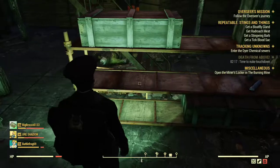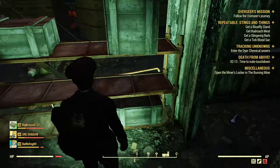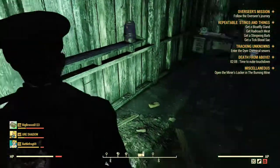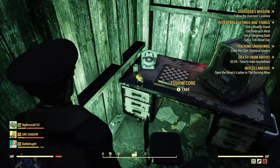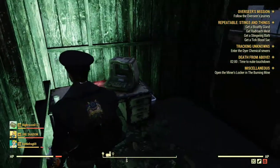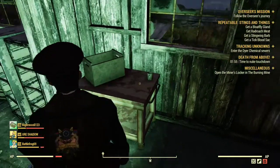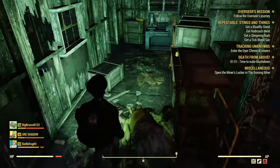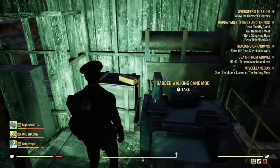Up here you've got cement bags, loose gears, and aluminum. Over here is one of the two places you get a fusion core. Telephones have circuits and copper in them. There's a lead pipe — that's always good. And again, another workbench for you to break your stuff down. I'm going to go back and get another fusion core in just a second because I forgot it.